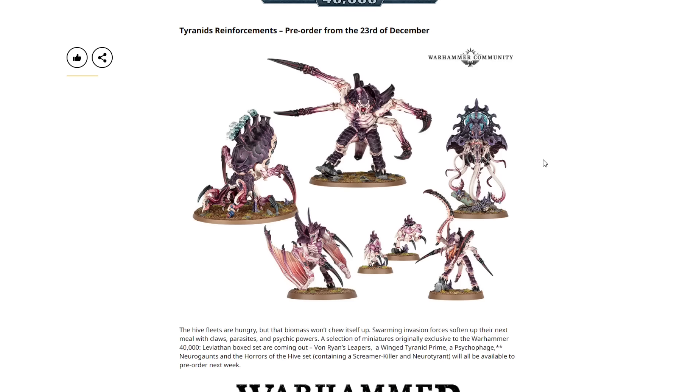We also have a missing item finally showing up — the Tyranid Psychophage, which was supposed to come out a while ago. I definitely undershot the price on this one, and it just shows how amazing a deal Leviathan is. I still see Leviathan out there for basically retail, and I really think everyone should be picking up at least one copy, especially Space Marine or Tyranid players. The official price on the Psychophage is $60 USD — I had guessed $45 and undershot it, but most big bugs are around $60.